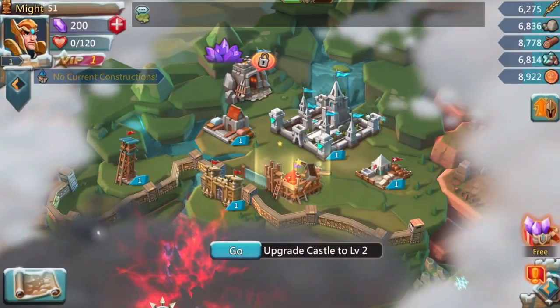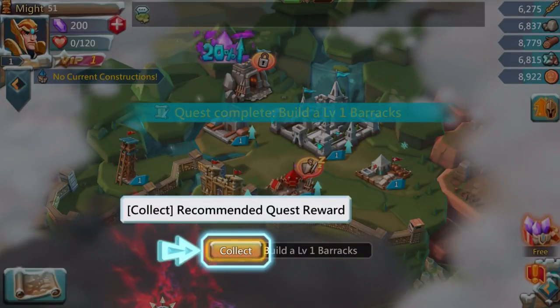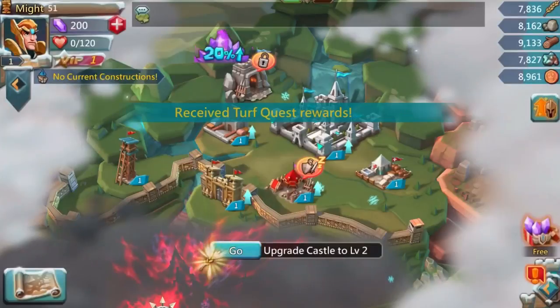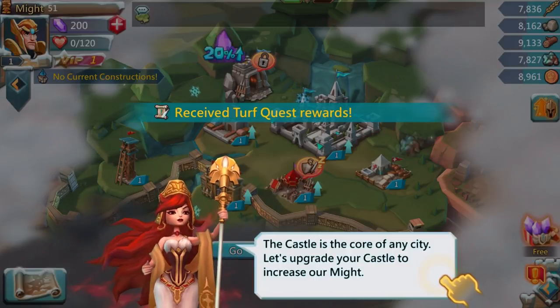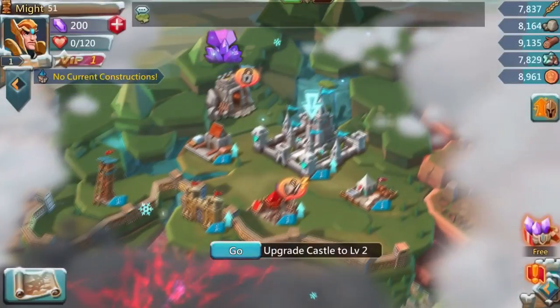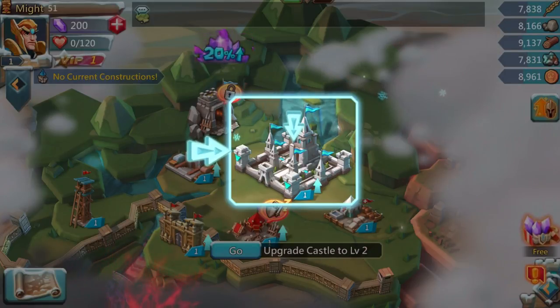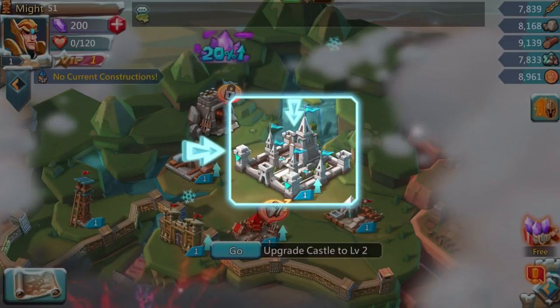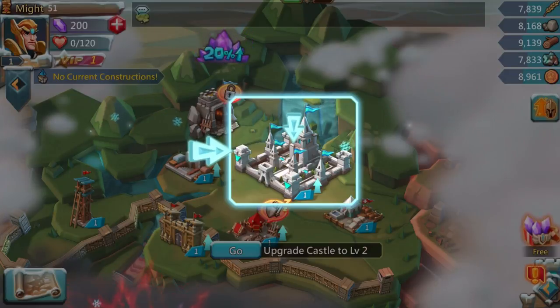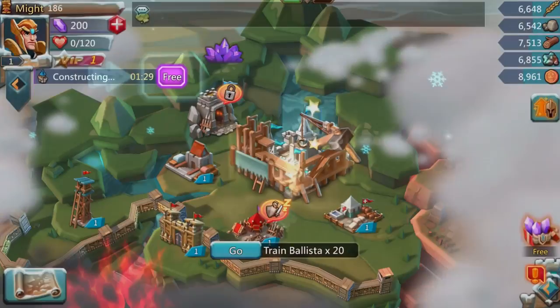Let's click on all this and see what it's going to get us to do. The graphics are quite cartoony, but nothing wrong with that. First thing we have to do is build a level one barracks, which we have done. The castle is the core of any city — let's upgrade the castle to increase our might. As I recall from the tutorial in the past, it gets you doing a lot of things, a lot of clicking.